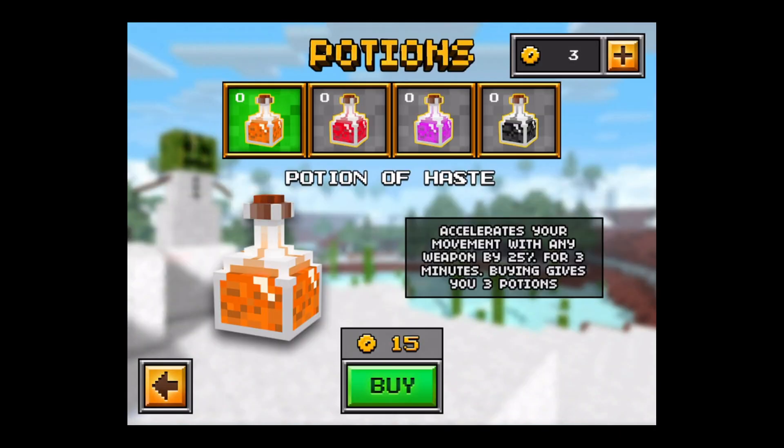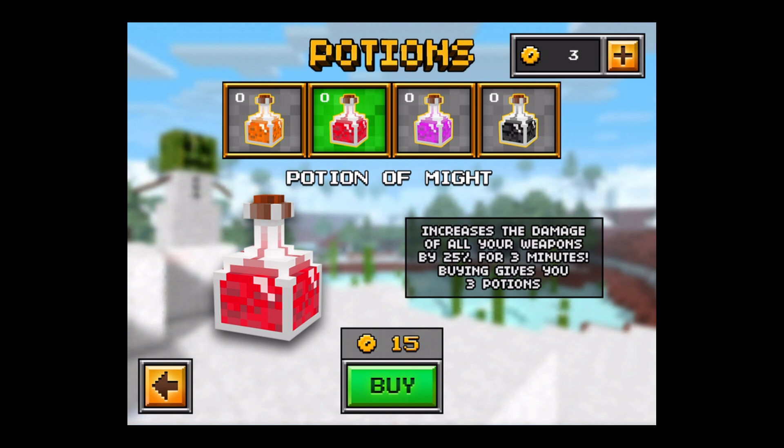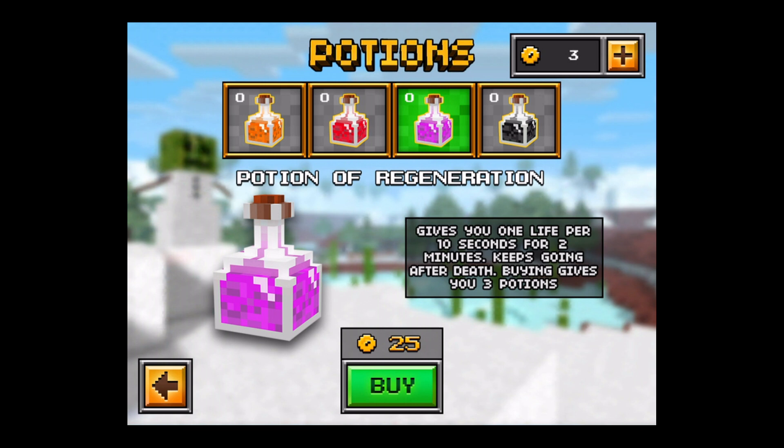Just hitting the tab here, you get the potion of movement speed, or haste. Basically it's 15 gold and you get three uses. You've got the potion of mighty, which is basically the power one, and then the potion of regeneration,